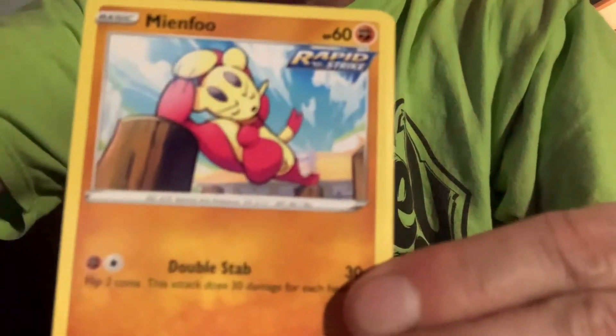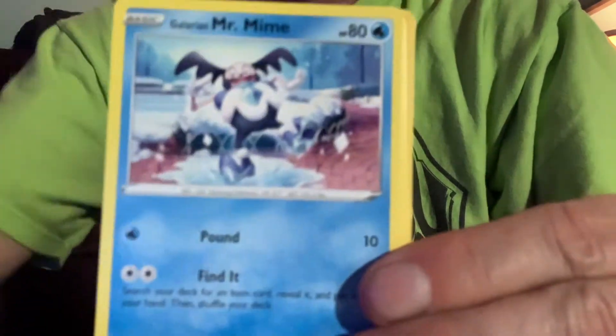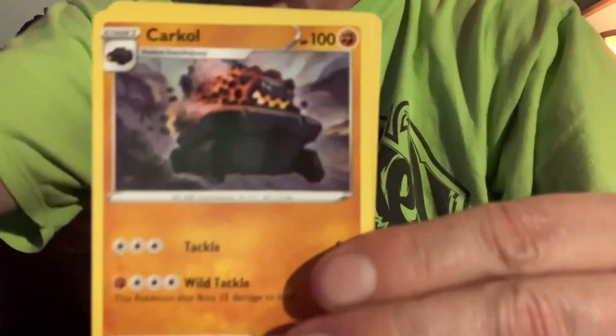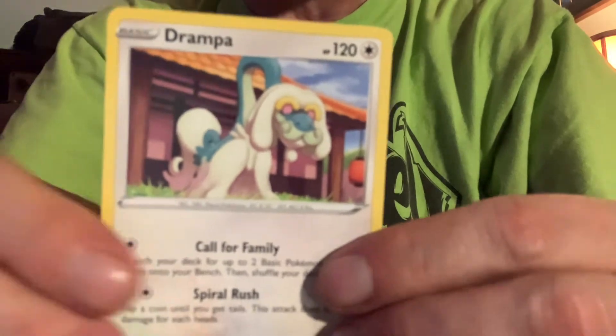Last pack — there we go! One, two, three, four, one, two — and we have got Sirfetch'd, Minccino, Silicobra, Galarian Mr. Mime, Bellsprout, fighting energy, Golbat, Bruno, Skarmory. Our reverse holo is a Timbur, and our rare is Granbull. There is also a code in here, so we're going to track this open and pull out that code too.